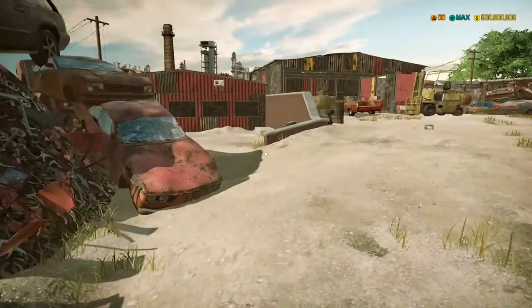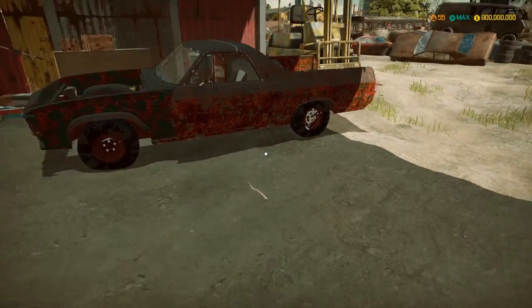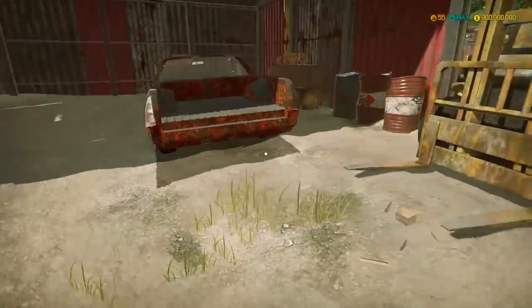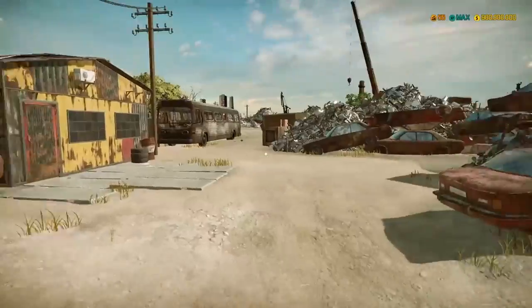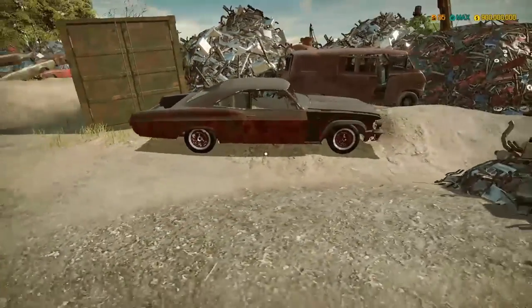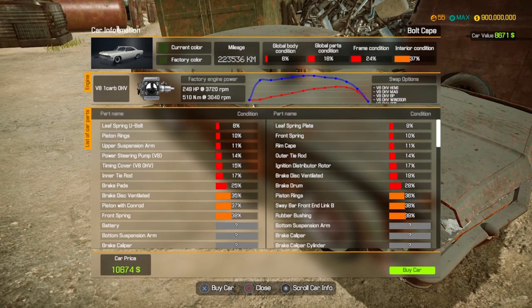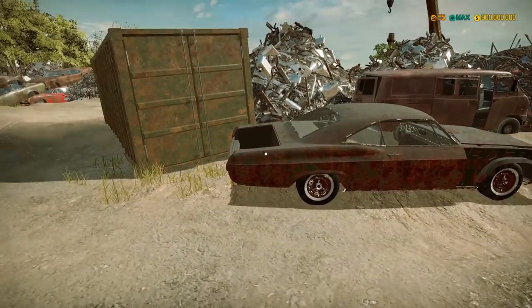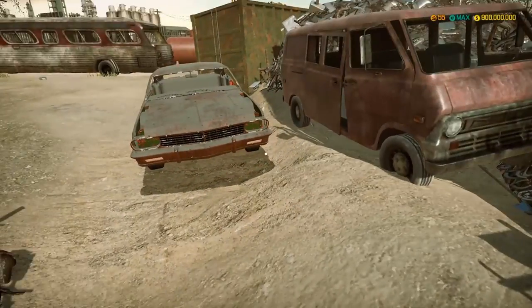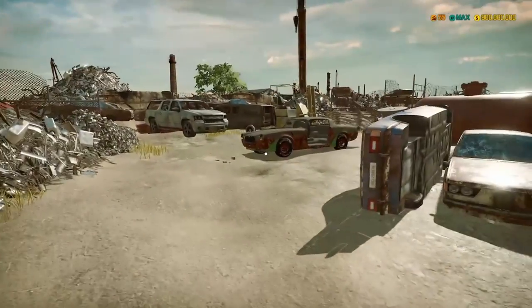We just got to the junkyard and we're gonna look around to find a car to restore. There's a nice El Camino - that's definitely on the list. Let's see what else we've got... there's nothing back there. Oh, what is that? A Bolt Coupe - it almost has a body style like the Charger, same kind of back roof, but I don't know, it looks weird.